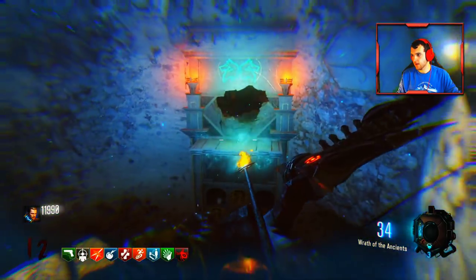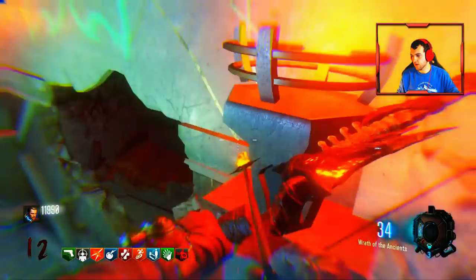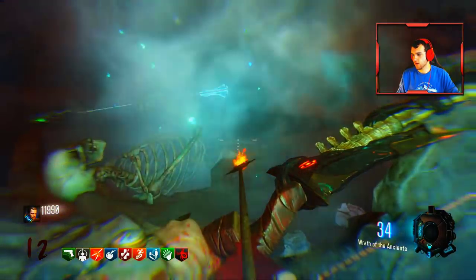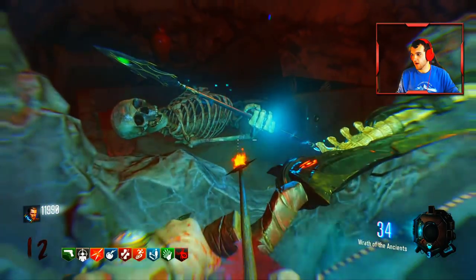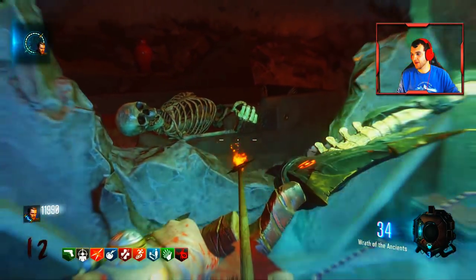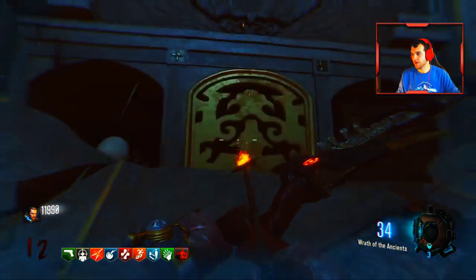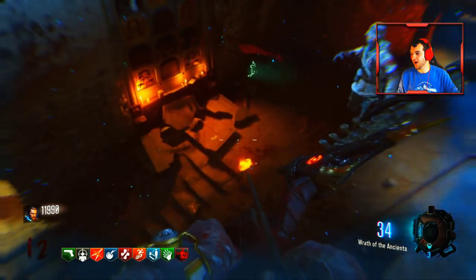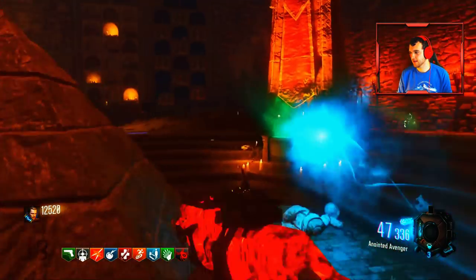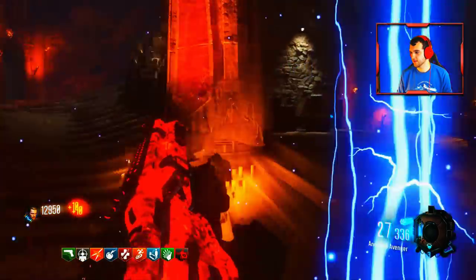It's kind of a combination of holding X and holding square and then shooting the thing. As you can see, all you need to do is create this little platform for yourself and then it will go up there — you'll be able to hold square and it will give you the reforged arrow. After that, you just need to go over and charge this thing up and you will get one of the absolute best bows in the game in my opinion.